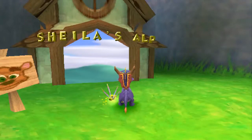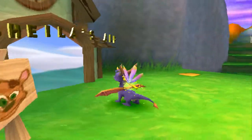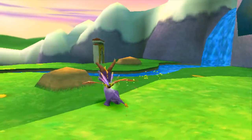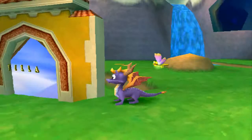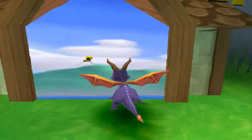Welcome back to Let's Play Spyro Year of the Dragon. In the last episode, we finished — well, almost finished. We're basically done with that level, Sunny Villa. And now we are going to do Sheila's Alp.